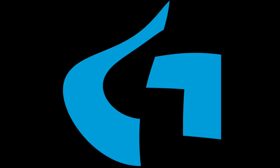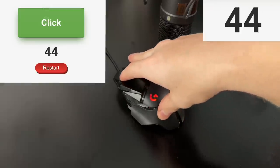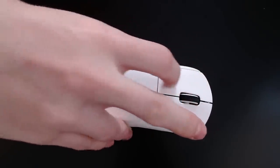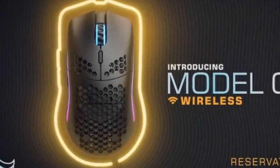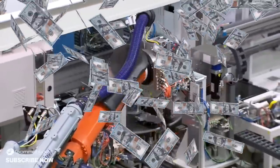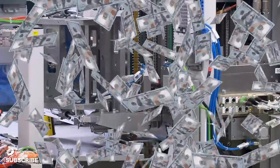Logitech, you are so dumb for not adding these features to your mice. Even your G502 is insane at drag clicking. You could have better mice than anyone in the world for drag clicking, but you decide not to. You could have the best wireless Superlite drag-clicking mouse in the world, but you don't because you're too lazy. Add adjustable debounce time — it's simple. If you don't want double clicking, then just disable it. Do what Glorious does. You can be the best gaming company in the world with this simple fix. Glorious, a way smaller company, is doing it way better than you. Software issues are some of the easiest things to fix. Just write a few lines of code and add the adjustable debounce time slider.